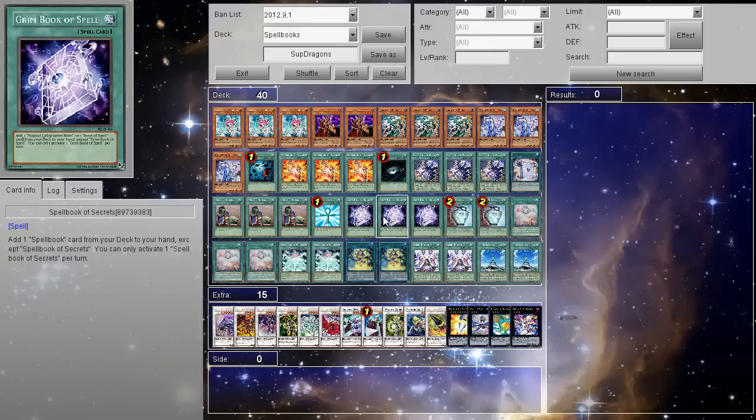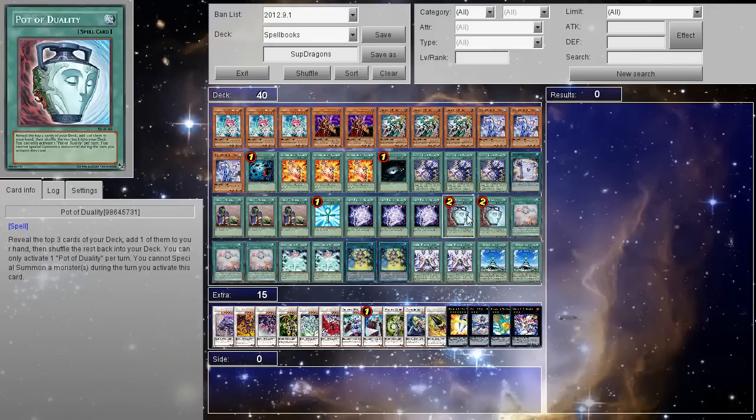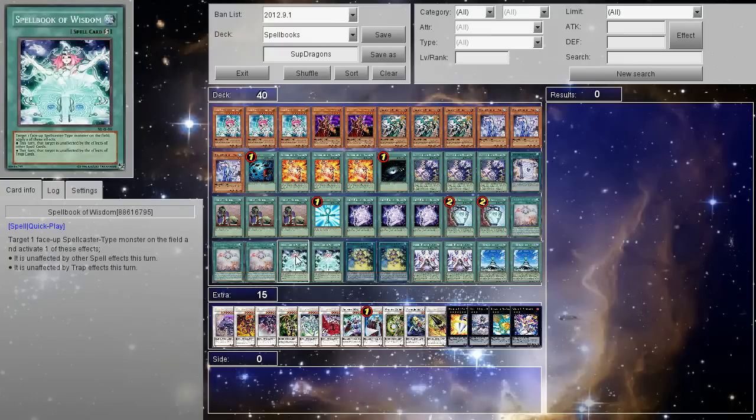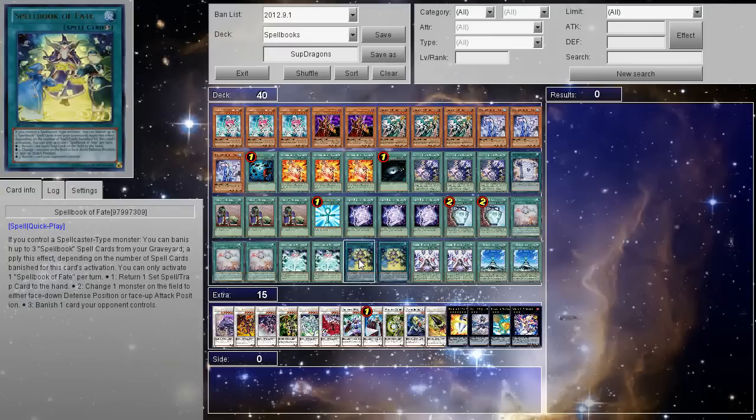Keep in mind some of these pictures will say something like 'Grim Book of Spell,' but look under it where it says Card Info — that's the actual card name. Some of them it's just because of the way the images came out on Dev Pro. Then 2 Duality, because you want to be able to get this first turn. And here's Divine Judgment, which is the broken card. Then 2 Spellbook of Wisdom and 2 Spellbook of Fate.